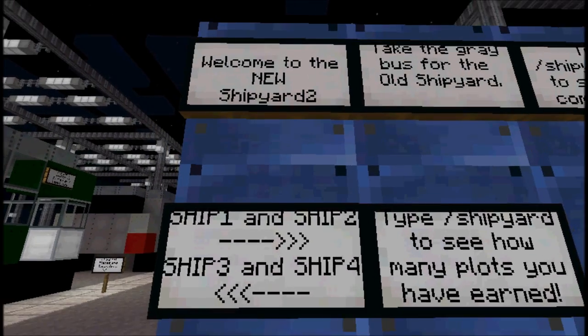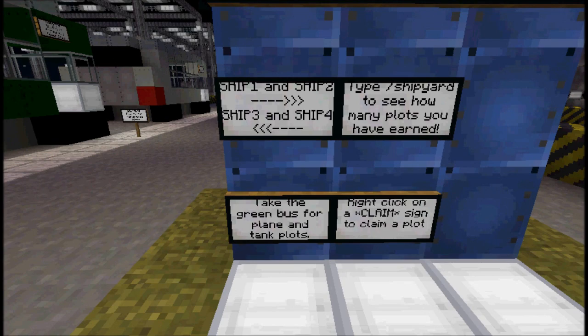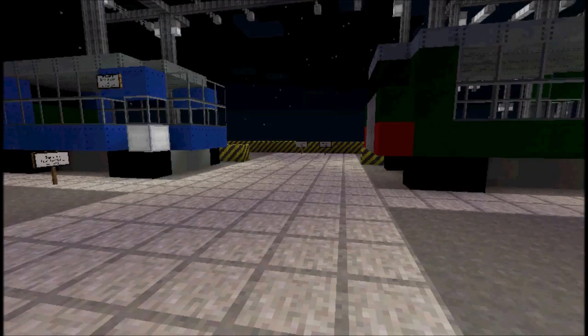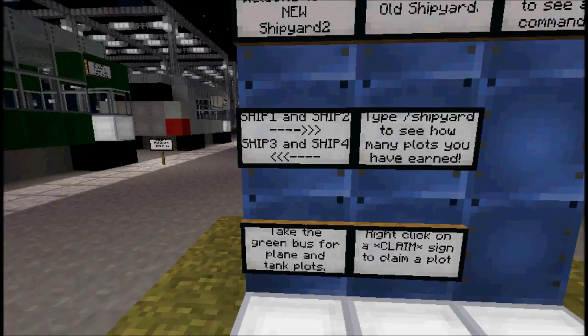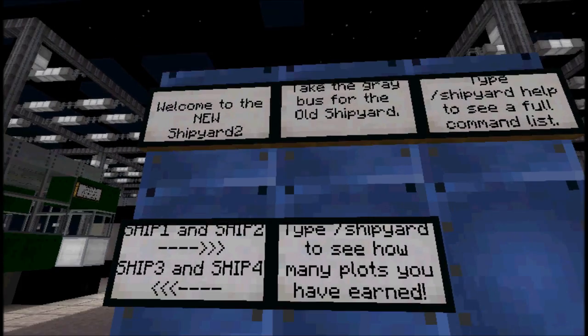Welcome to the new Shipyard 2. Ship 1, Ship 2, Ship 3, Ship 4. Take the green bus or plane to get to the plane and tank plots. We are just going to hang out at Shipyard 2 right now. Take the gray bus for the old shipyard.